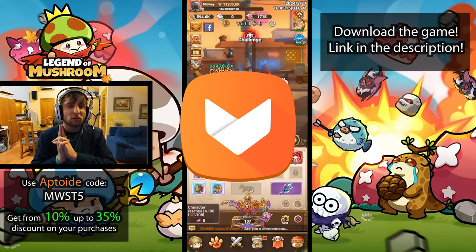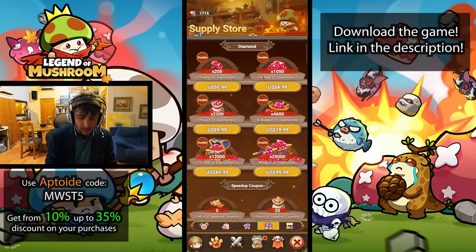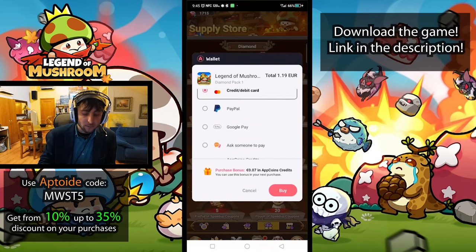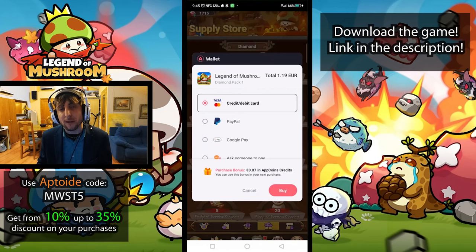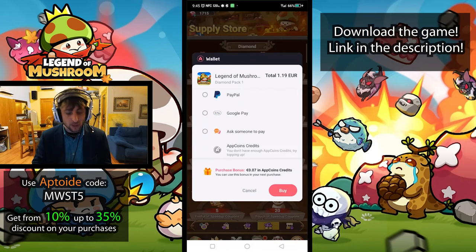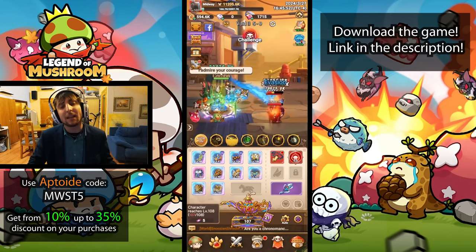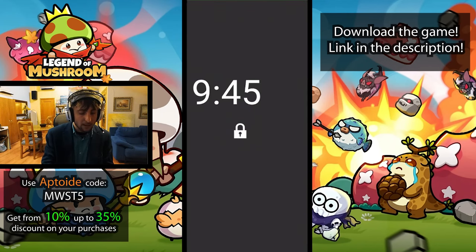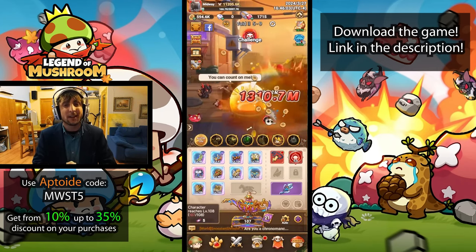If you're not using Aptoid yet, you should check it out — links are in the description. Aptoid lets you get more value for your money when making purchases in any mobile game on Android or on an emulator. Whenever you buy something in-game you get bonus coins you can use instead of real money, accumulating up to 35% extra bonus on any purchase starting from 10%. Using my code in the description gives you a flat extra 5%, and there are also active events that increase the bonus further. If you're spending anything in Legend of Mushroom, Aptoid is really handy.